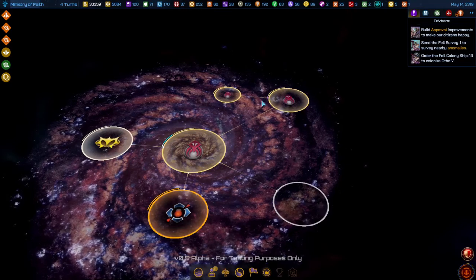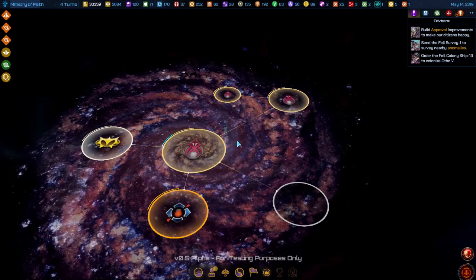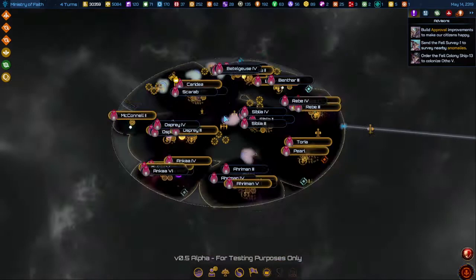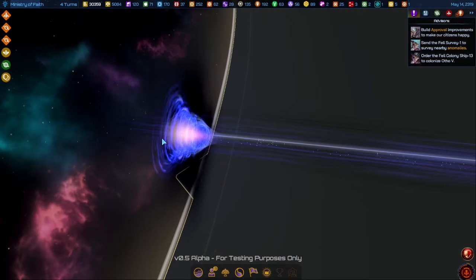In Galactic Civilizations 4, space is divided up into sectors to avoid the problem of constantly running through empty space. You start in a sector, go to another sector, and there's a big center in the middle of the galaxy. To travel between sectors, you go through something called the subspace stream.